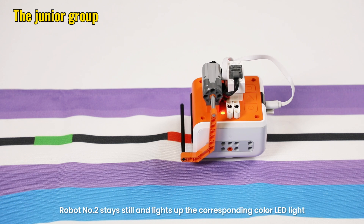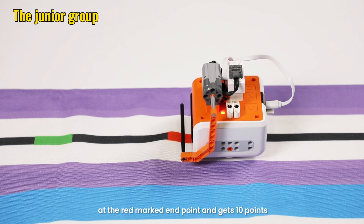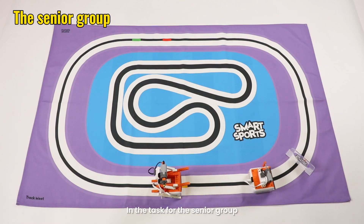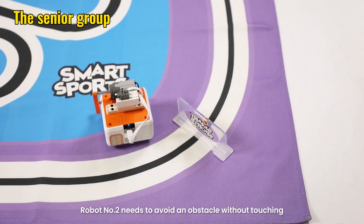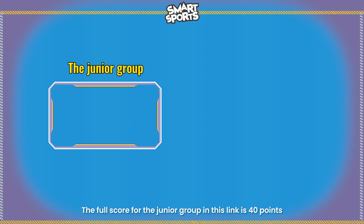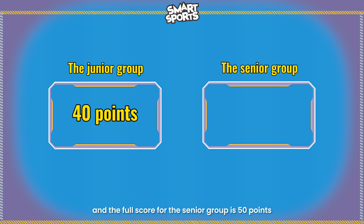Robot number two stays still and lights up the corresponding color LED light at the red marked end point, and gets 10 points. In the task for the senior group, robot number two needs to avoid an obstacle without touching, and gets 10 points. The full score for the junior group in this link is 40 points, and the full score for the senior group is 50 points.